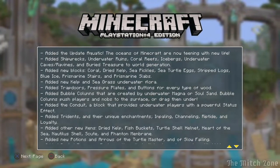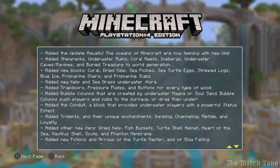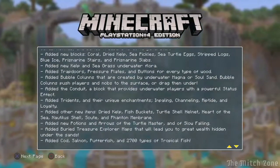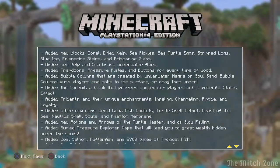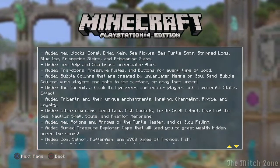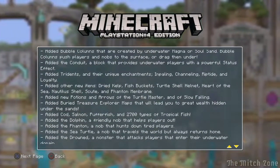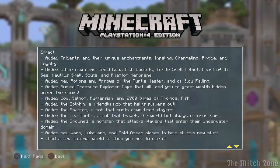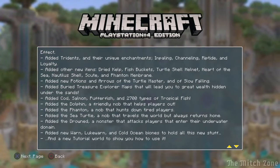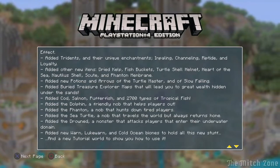Bubble columns are created by underwater magma or soul sand — they push players and mobs to the surface or drag them under. I've heard about that, I've seen it in an ibxtoycat video. Added the conduit, a block that provides underwater players with a powerful status effect — not sure if I heard of that one, I'm quite interested. Added tridents and their unique enchantments: impaling, channeling, riptide, and loyalty. Loyalty is the one that brings it back to you when you throw it.